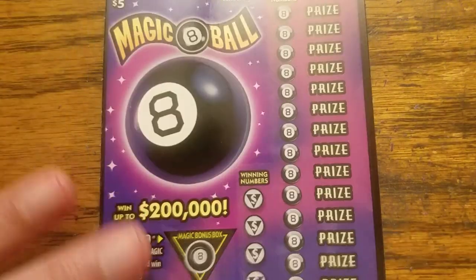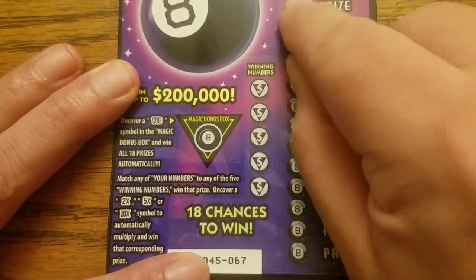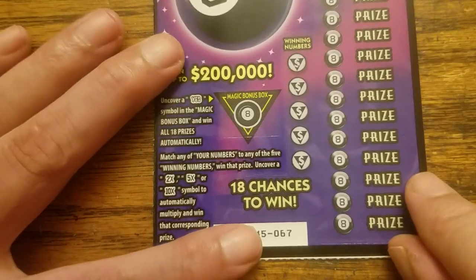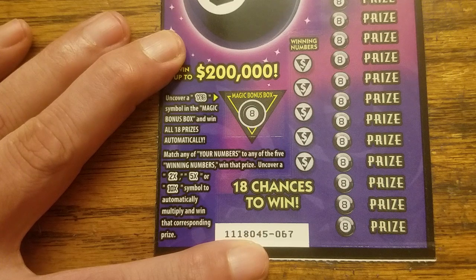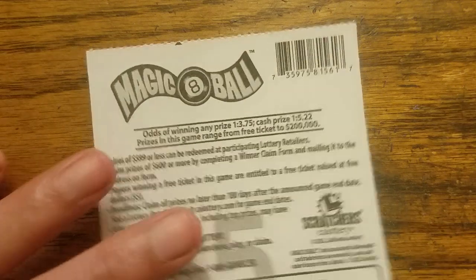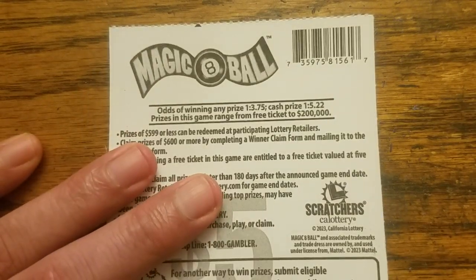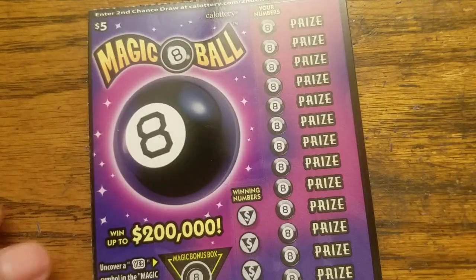Next we got this Magic Eight Ball game. The way to win is to match one of these winning numbers with your numbers, or to uncover a YES symbol in the bonus, which is a win-all. In addition, you can find 2X, 5X, and 10X multipliers. The odds are not very good: 1 in 3.75 to win any prize, 1 in 5.22 to win a cash prize. Top prize is $200K.